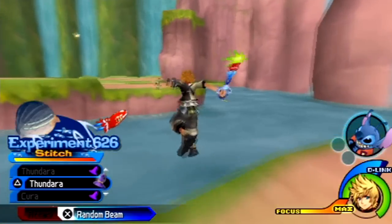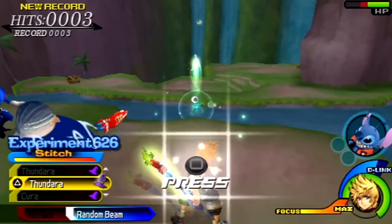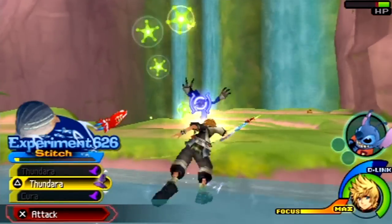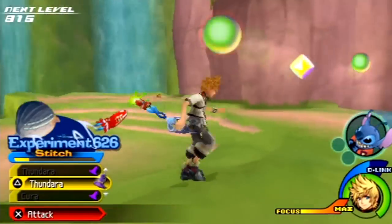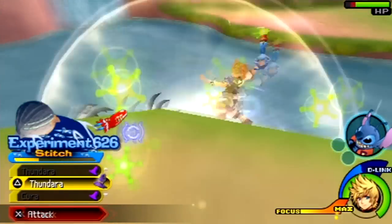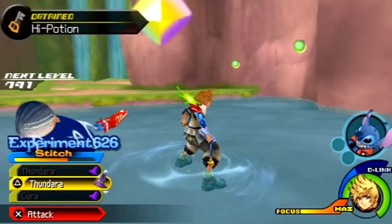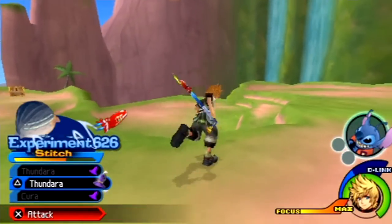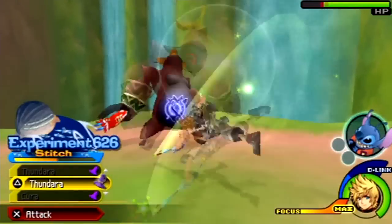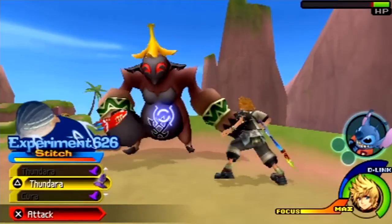As you can see, we are back here at the waterfalls where we are going to be fighting against someone first, and we got Stitch as a D-Link right now. We should be able to get him up to the max with his D-Link in terms of grinding his character. We should be able to see what his finishing command looks like once we get him all the way up to his max. We're back here at the waterfall just doing some grinding so we can do what we do best in a Kingdom Hearts game — grind to our hearts' content.